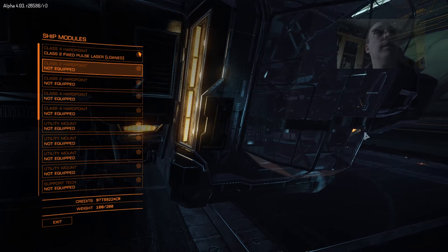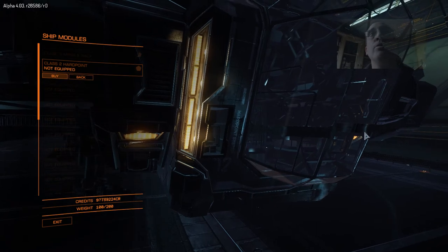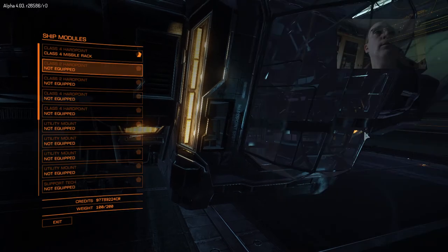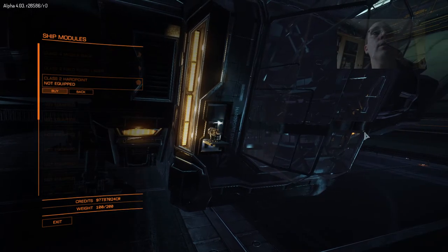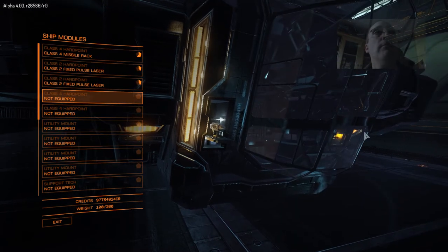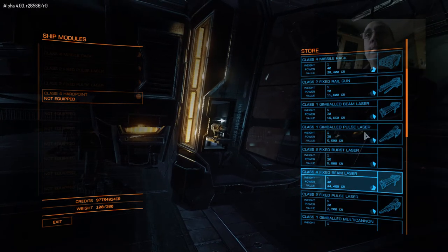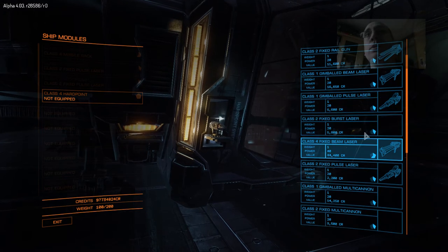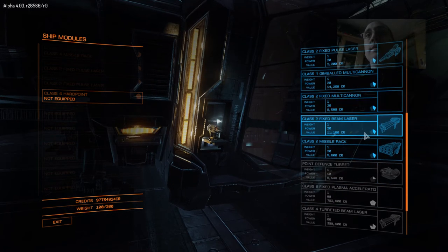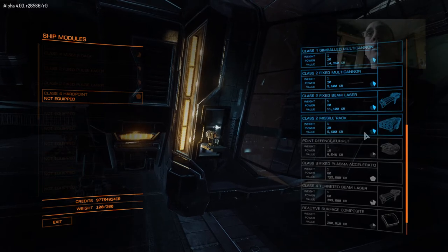And we've got the front. So I'm going to go for two class two pulse lasers — they've been really good for me, I've enjoyed using them. As I say, you're not really meant to go out fighting in this ship. I'm just going to show you what this thing's like to fly. So we've got class four — gimbal mounted. These menus seem to jump around a little bit more than you'd like.